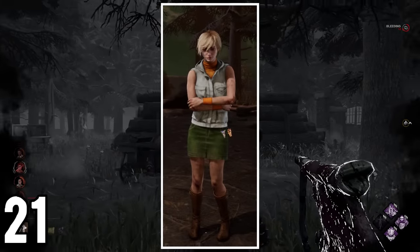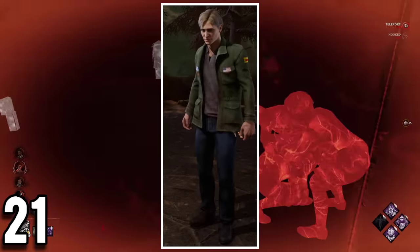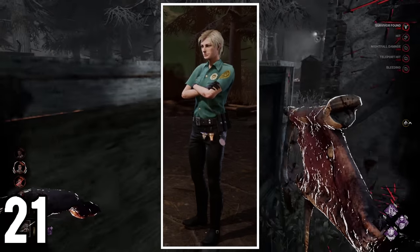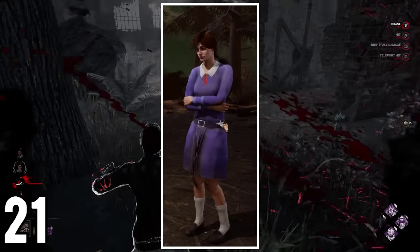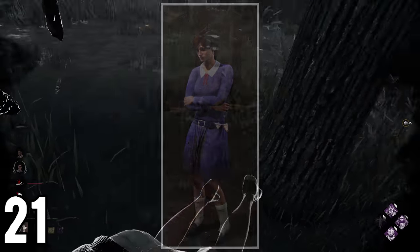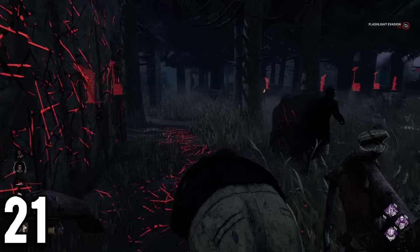Cheryl is the survivor with the most different character skins in the game, with 3 legendary outfits, and a 4th one if you count Alessa as a different survivor as well. This means that everyone in the lobby could be playing as the Cheryl character without being the real one, but instead a different character. She is also the only survivor currently in the game that has a legendary skin that is a completely different gender.